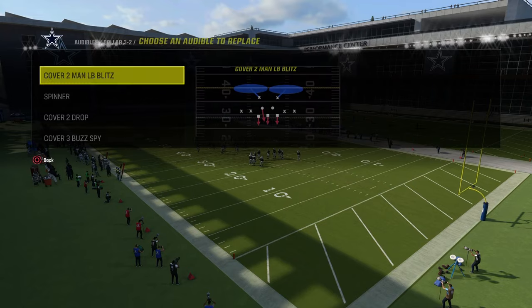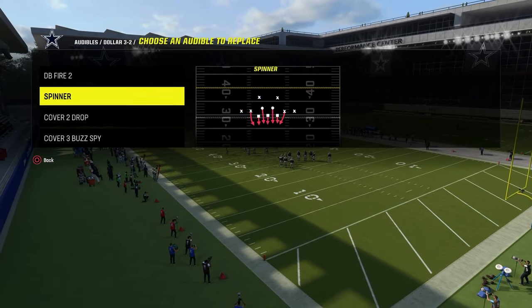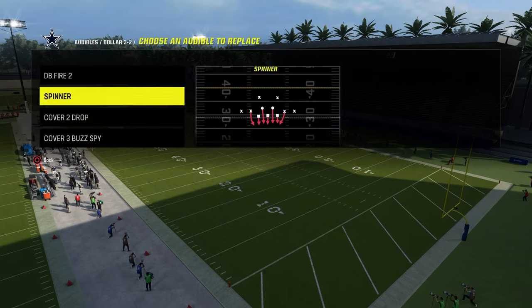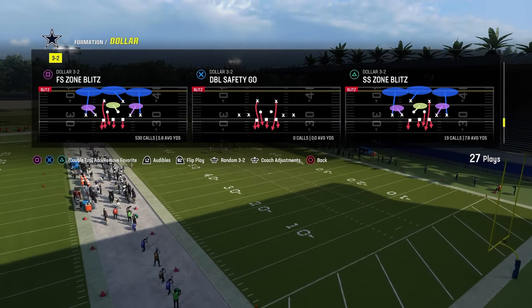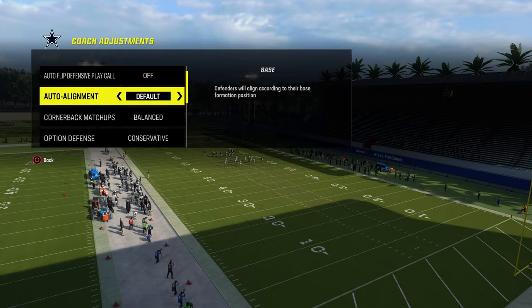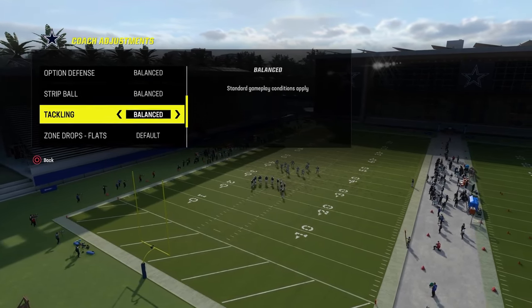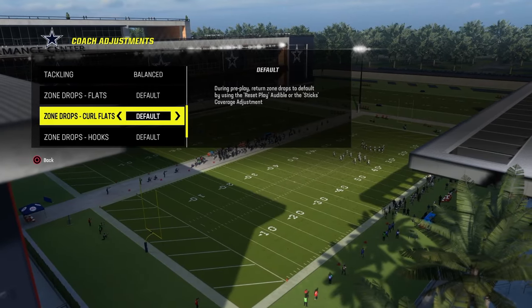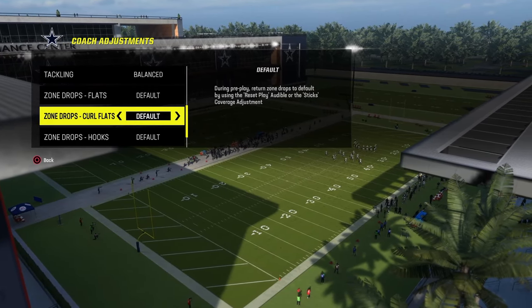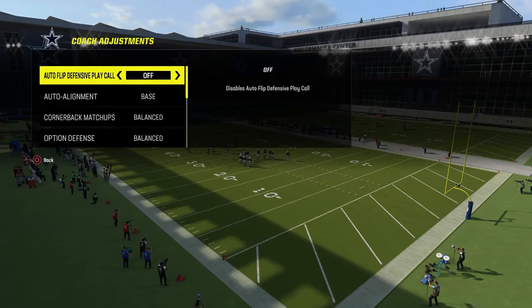With that being said, in your audibles, it is really important that you put DB Fire 2 in your audibles. I like to put free safety zone blitz in my audibles as well, but you could also come out in this — it's not the end of the world. For coaching adjustments, you want your auto alignment on base, everything else pretty much on default. If you want to put 20-yard purples on here, you could do that. The 20-yard curl flats from the safety position do a pretty decent job of defending a lot of C routes and corner routes.